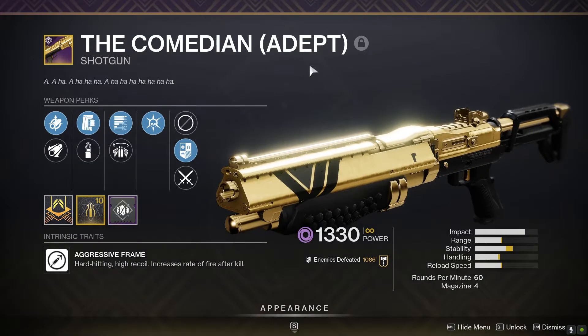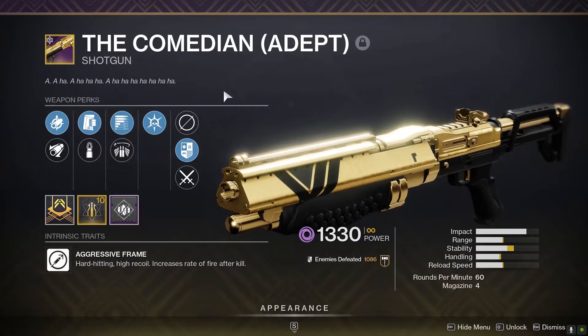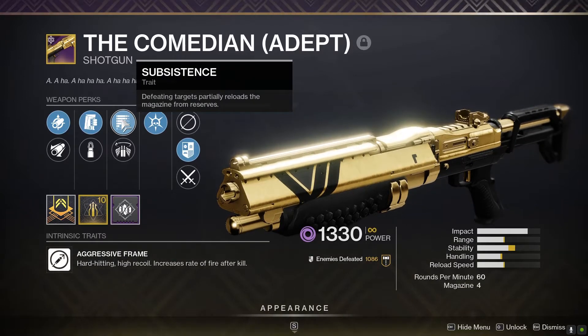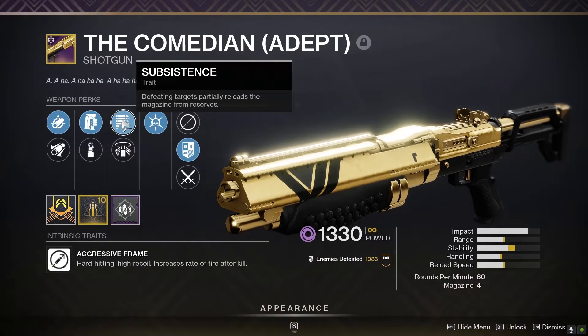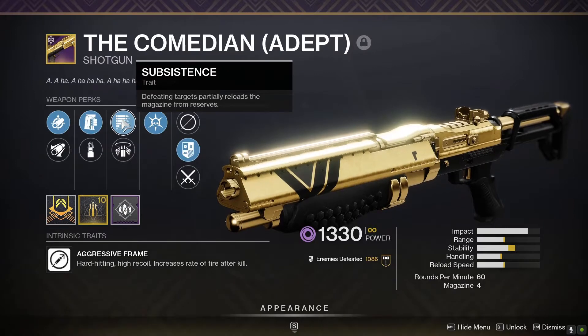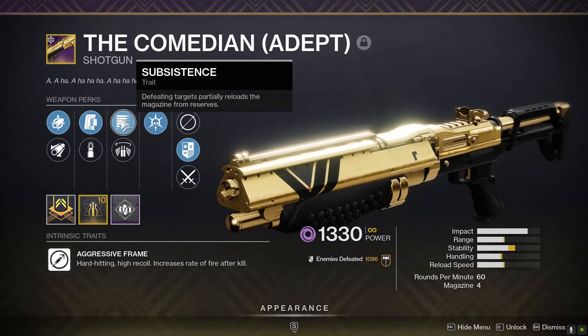You don't need the Adept version, so don't worry — you don't have to run Grand Masters to finish this build. What you do need is a Comedian with Subsistence. The reason why you need this is because it is the only special weapon in the game that has Subsistence, and it is pretty broken in PvE, especially with this build.